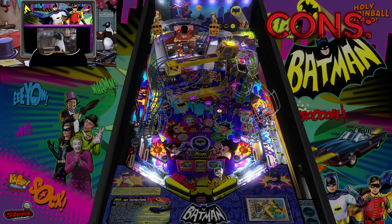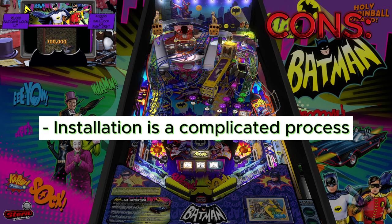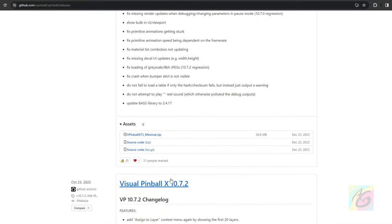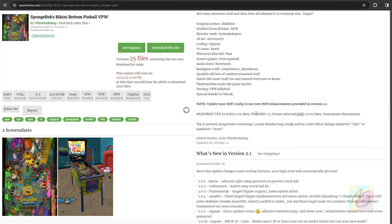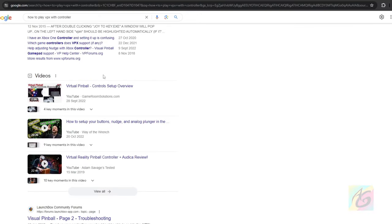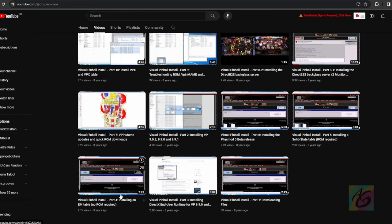Now for the cons of VPX. The first is that the installation is a complicated process. It isn't just click and install — you have to figure out which version to download, which version is compatible, why a table isn't working, what FlexDMD is, how to install DirectP2S, how to play VPX with a joystick, and more. You have to figure it all out yourself via websites, and sometimes you need to watch 30-minute YouTube tutorials to get things running.